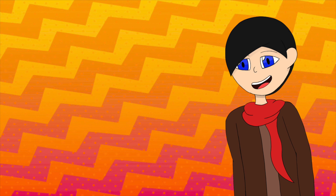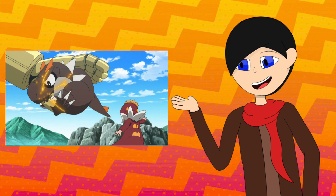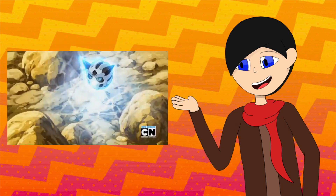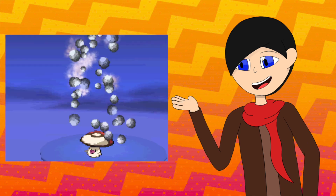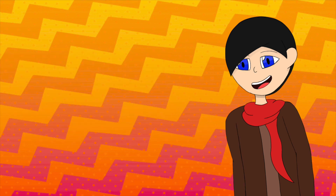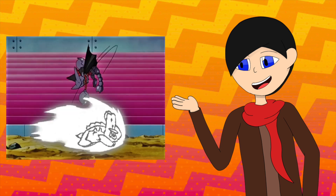Now let's talk attacks. During level up, we have Freeze Dry, Ice Shard, Bite, Frost Breath, Crunch, Headbutt, Ice Fang, Blizzard, and the one-hit KO move Sheer Cold. For TMs, we have moves like Hyper Beam, Payback, Avalanche, Hex, Bulldoze, and Giga Impact. For TRs, we have Ice Beam, Earthquake, Shadow Ball, Gyro Ball, Dark Pulse, and Iron Head.